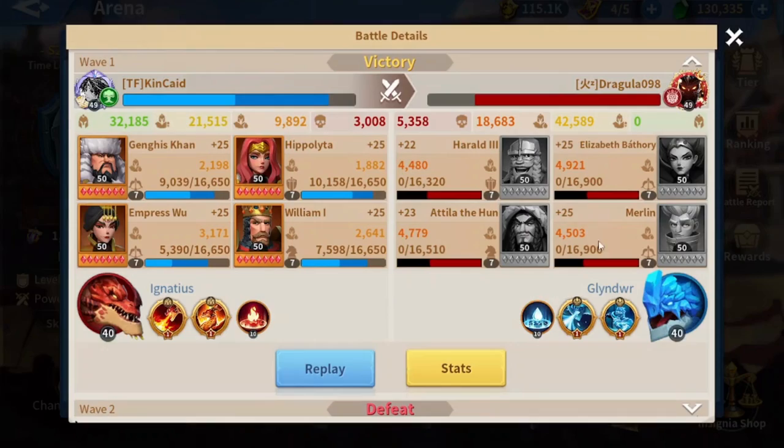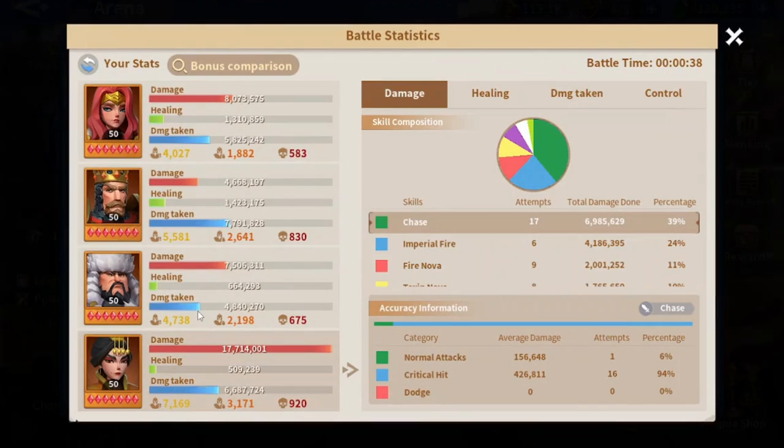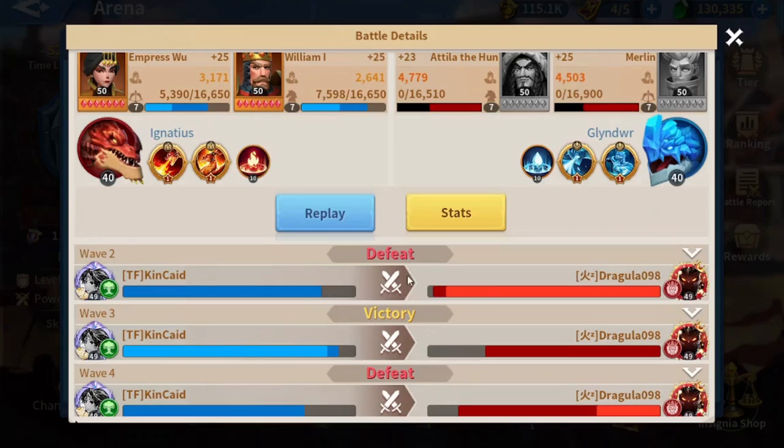There is our first win! You can see that my fire march beat his water march. As I mentioned, his water march is not very strong — the skills he's using don't sync with each other. My Empress dealt a lot of damage, and of course Jenghis prevented some heals.